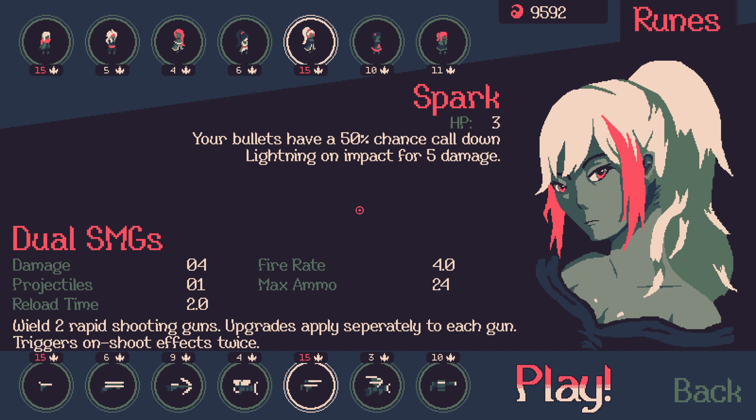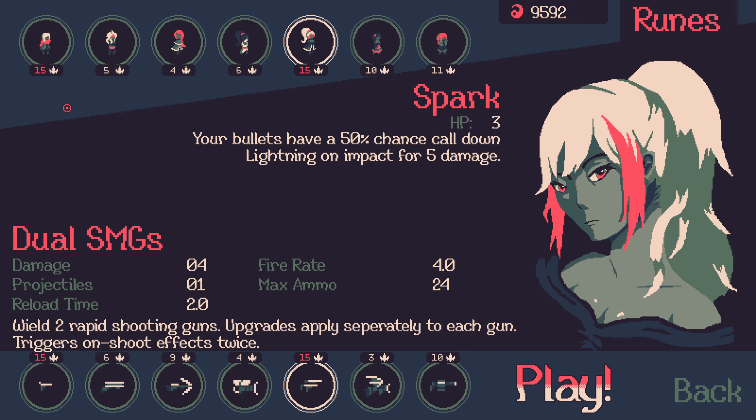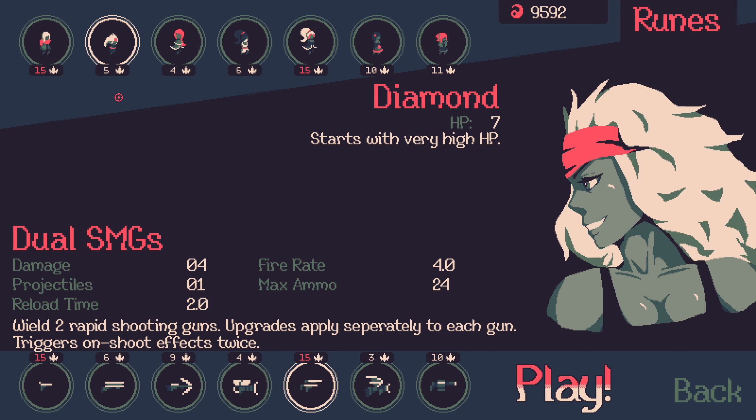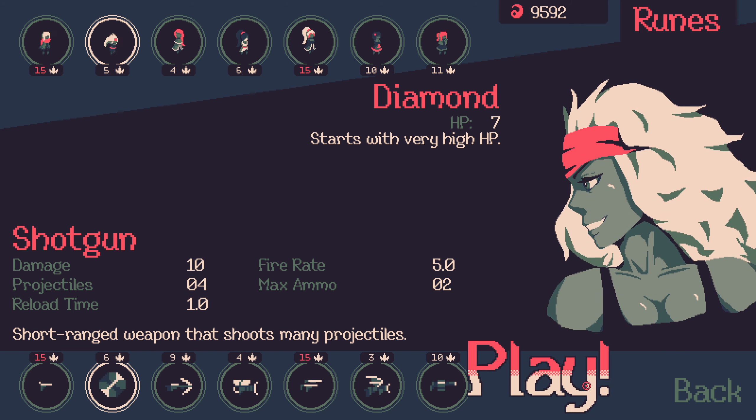Hello everyone, welcome back to 20 Minutes Till Dawn. I'm still chasing the Darkness 15 wins with all characters and all weapons, and I think we're just going to keep it basic here with diamonds starting with 7 HP and a shotgun. We'll see how that goes for us.